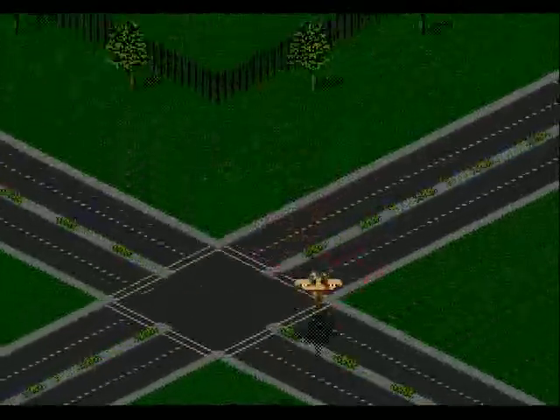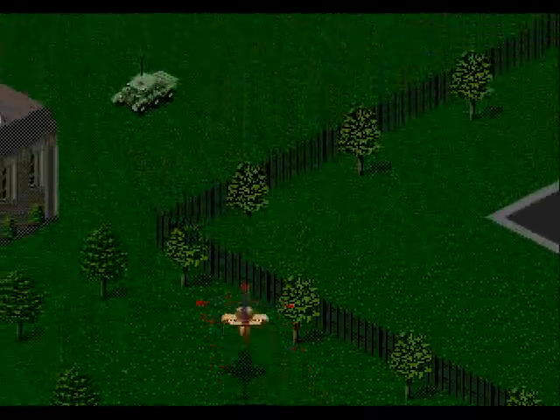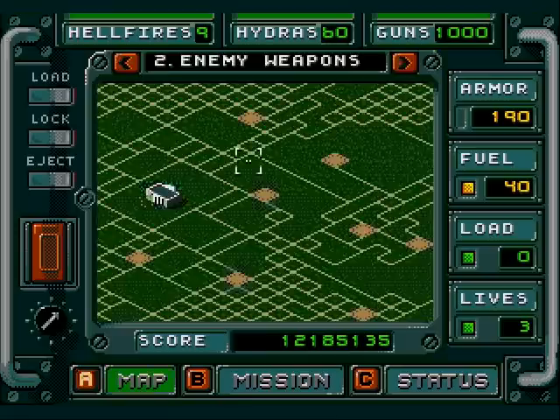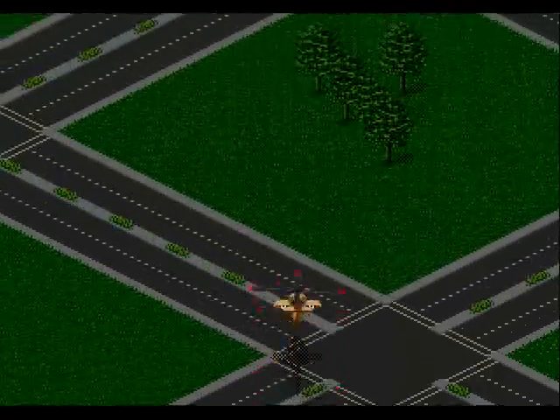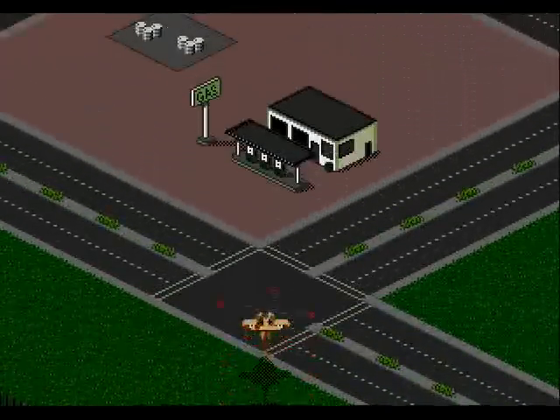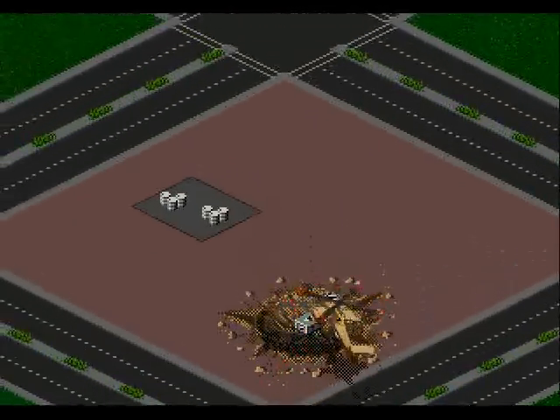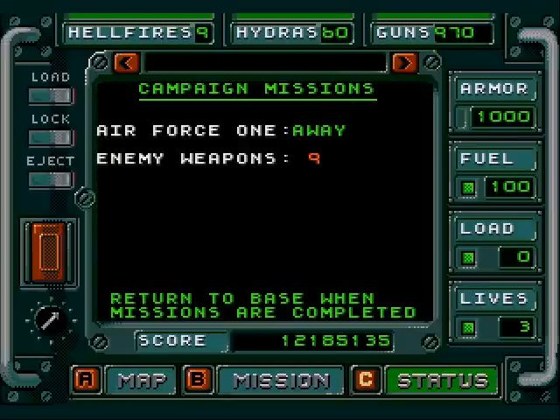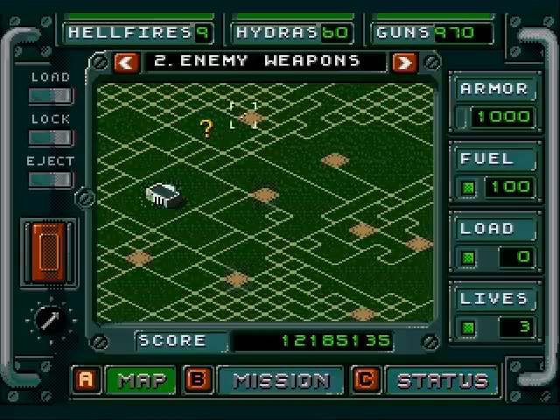I'm doing pretty good here, but I've done a few practice runs at this already. This part of the mission is not nearly as pleasant as you might think. Starting to run out of time, along with fuel and armor. Over half the weapons done — but next time we continue our hunt for tanks. Apparently nobody can get us information about where they are. Don't they have satellites or police officers who could have spotted them?